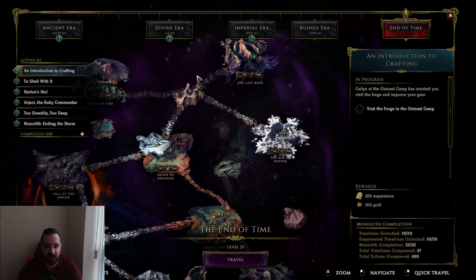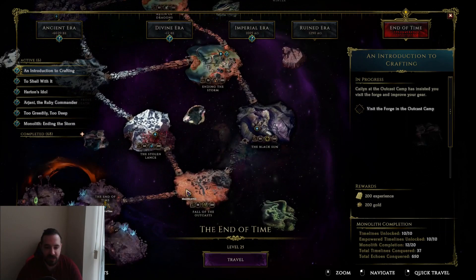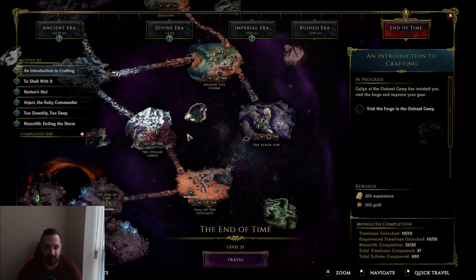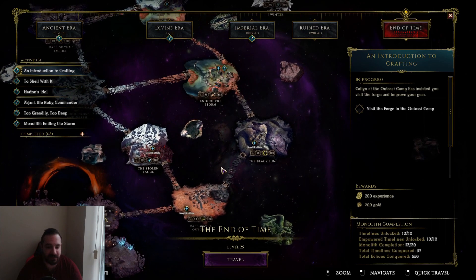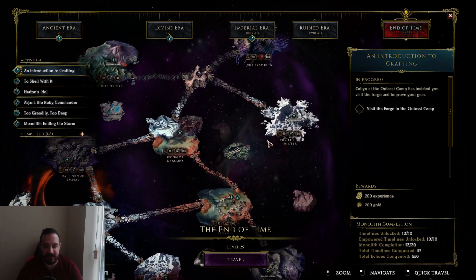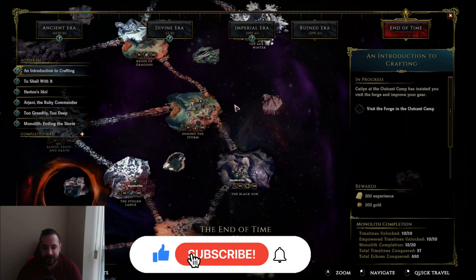Which means the only thing you really need to do is clear these three, but you can't do that off the start. So once you get here, you essentially get a choice to either unlock Stolen Lance or Black Sun. Now the thing you want to do is pick Black Sun. Don't feel like if you're under-leveled you should avoid this — these are level 90 and you're like level 70 — the normal monoliths are not that bad.